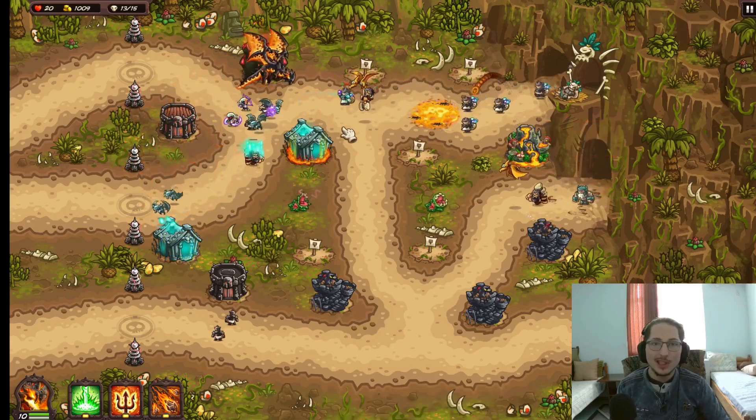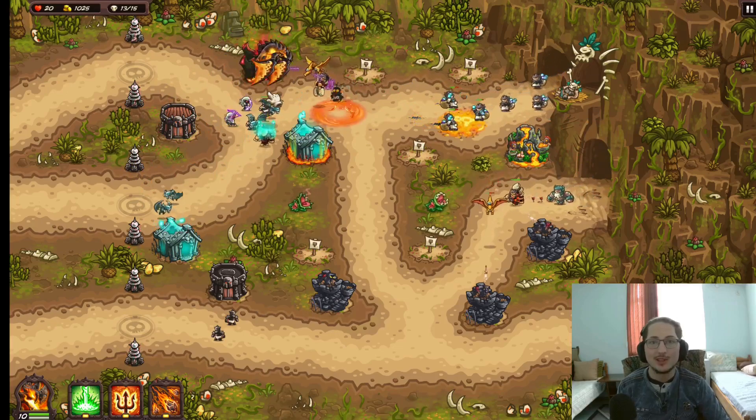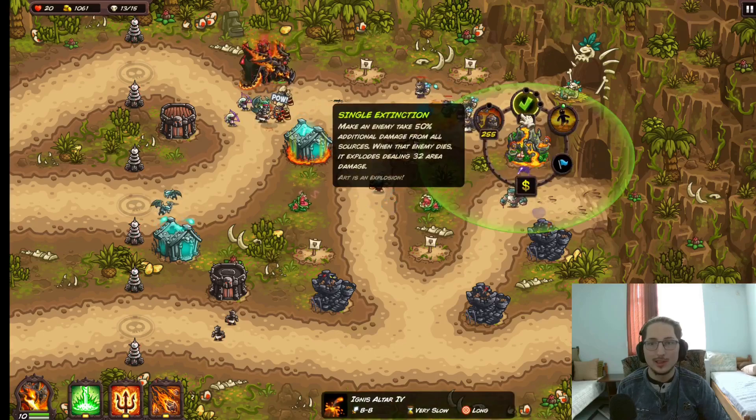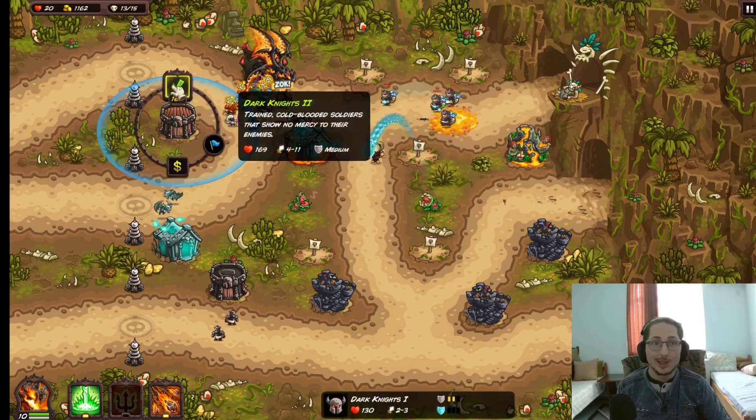And as you can tell by my tower setup, we're not really challenging ourselves. I mean, come on — Merglin, Mausoleum, Ignus Altar. What are you doing, Rix, today?